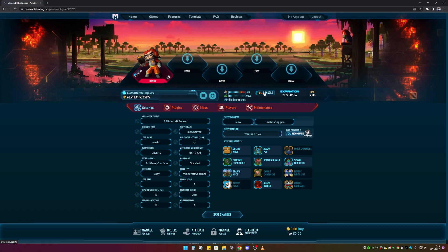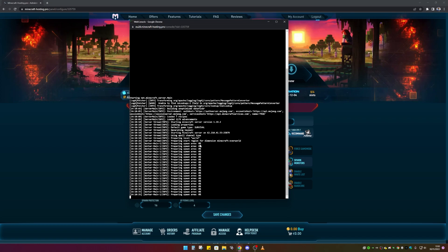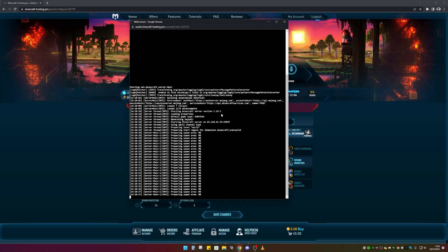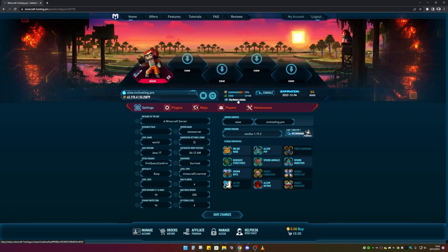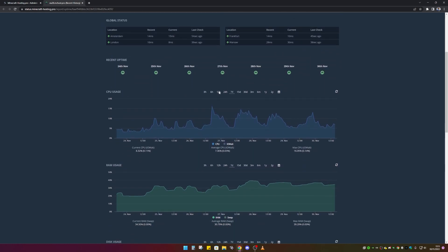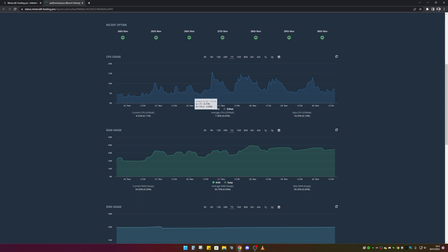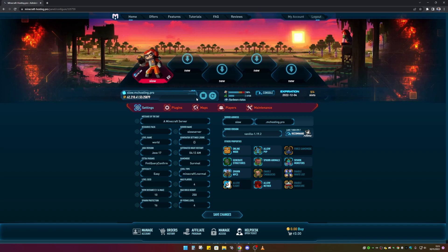You can see everything moving in the corner showing how much RAM is being used. Going into the console, you can see the server is actually starting up and repairing the spawn area — it's running Minecraft 1.19.2. You've also got the hardware stats section where you can see uptime, ping, and lots more information about how your server is running.